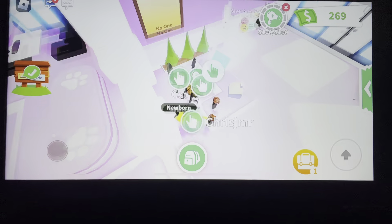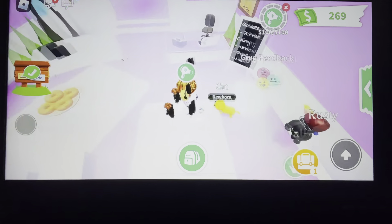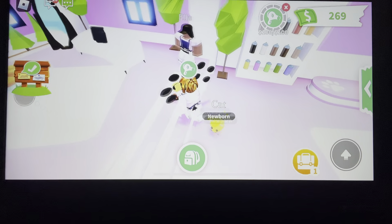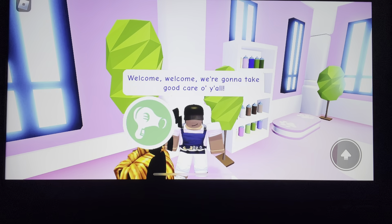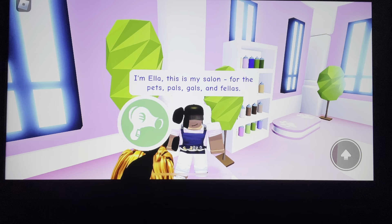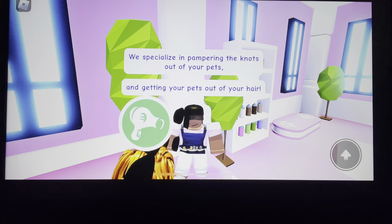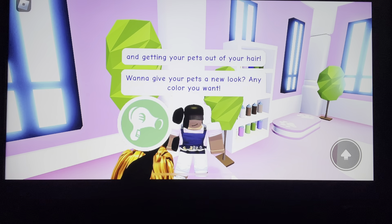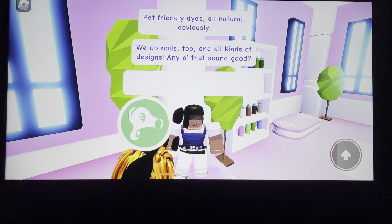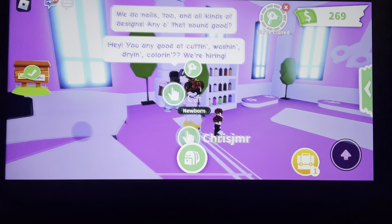And I can even turn on the computer — it's turned on. And there's someone here. So here's Ella. Let's talk to Ella. It says: 'Welcome, welcome. We're going to take good care of you. I'm Ella. This is my salon for pets, pals, gals, and fellas. We specialize in pampering the knots out of your pets and getting your pet out of your hair. When you give your pets a new look, any color you want — pet-friendly dyes, all natural, obviously. We do nails too, all that kind of stuff. We're hiring.'